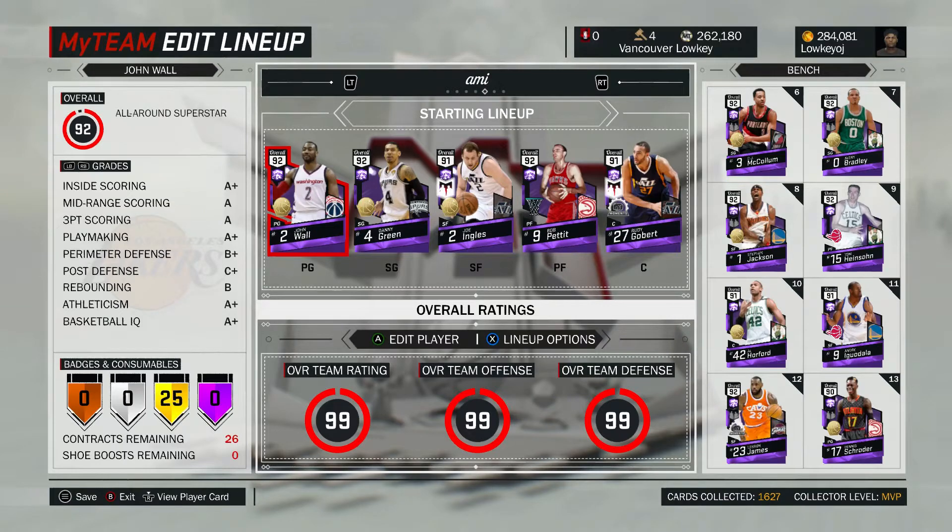What's good YouTube, it's your boy Loki OJ back with another video. If you haven't seen my other videos like the best emerald lineup, the best all-budget diamond, or the best ruby team you can make, you should check those out. But for today I thought I would do the best amethyst team — an all-amethyst team that you can make.